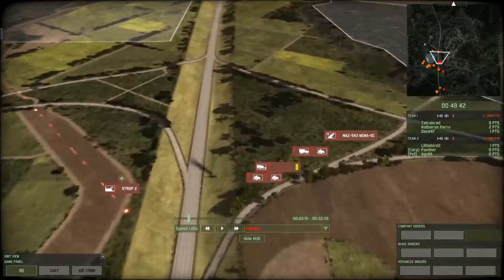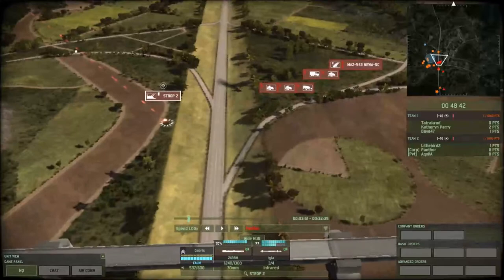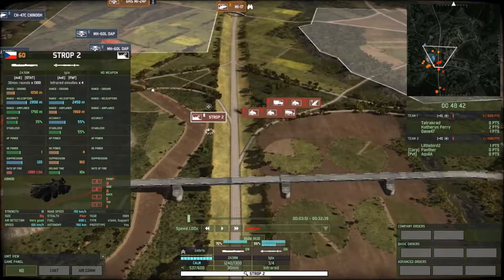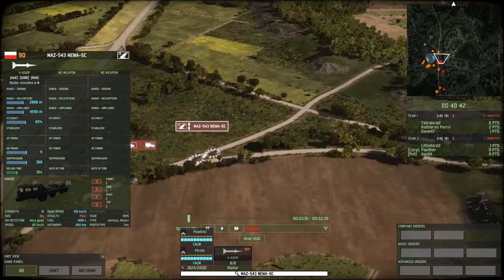I've got my units coming up, and I just diverted this Strop 2 because they had a big heli rush and we just cleared it out. This is the benefit of Strop 2s — they're 150 road speed and 100 off-road speed. The downside is their range against airplanes is pretty miserable, so that's why I also brought two Noahs at 90 cost each.